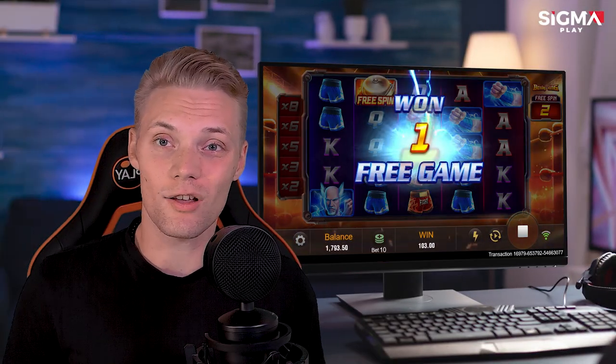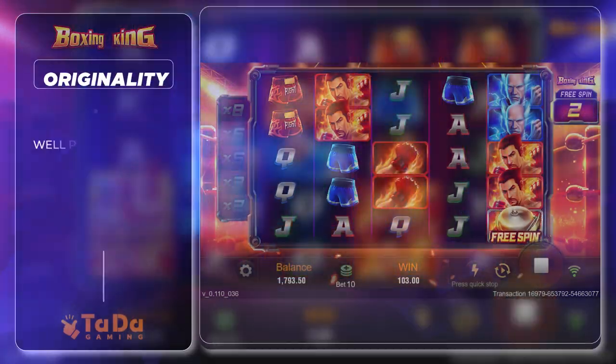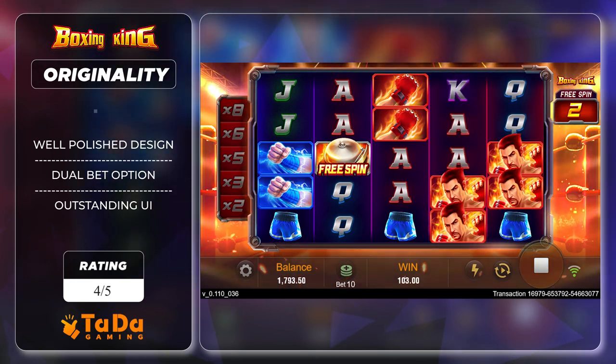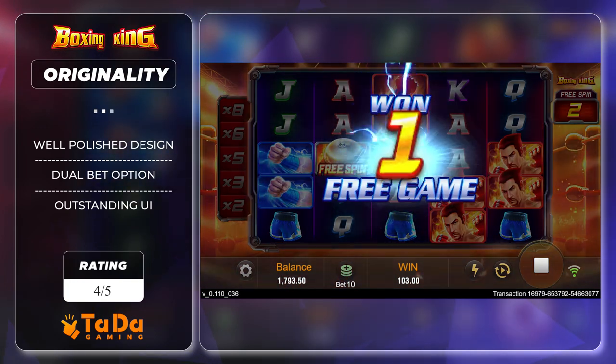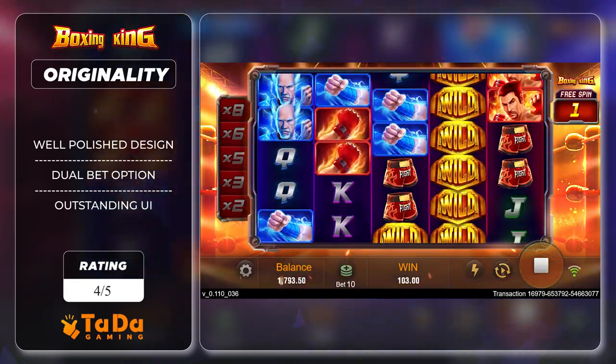Originality: Boxing King Slot might not be the first of its kind, but its unique features certainly set it apart. The boxing theme is a refreshing change from the usual Egyptian slots and books, and features like the combo multiplier give it a unique touch.